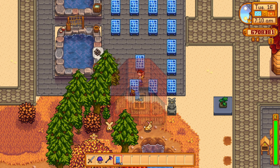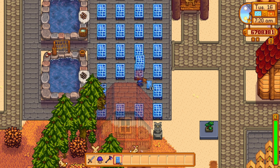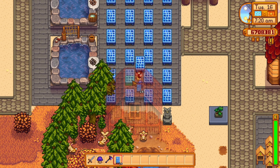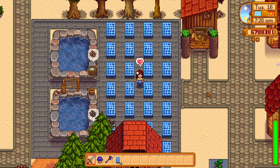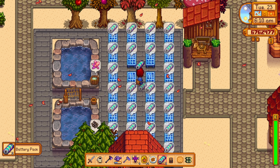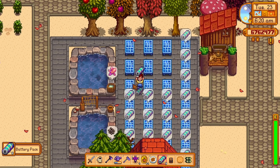You will get the recipe to craft the solar panel from Caroline's special order quest that tasks you with harvesting and selling either 100 taro root, ginger, or pineapples within 28 days. It is quite easy to complete this quest if you already have a bunch of pineapples on your Ginger Island farm.